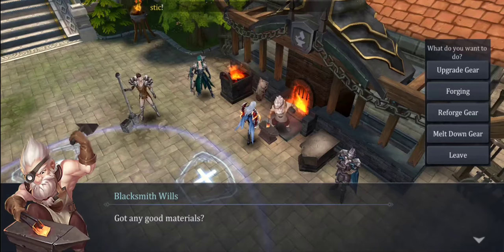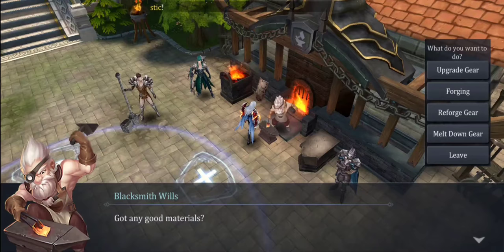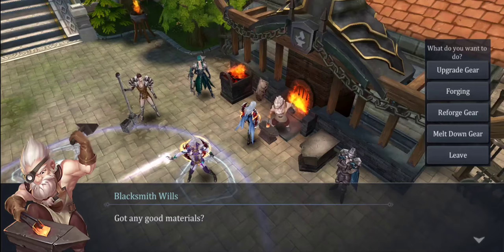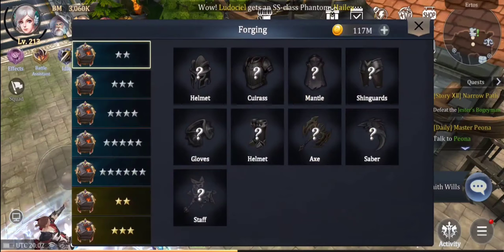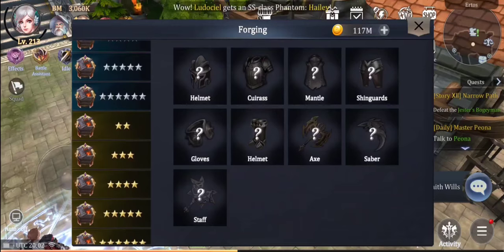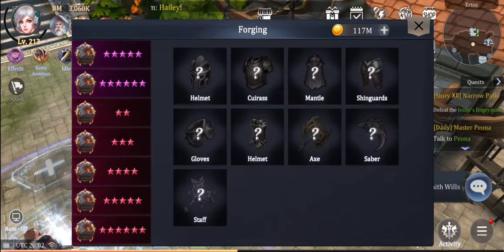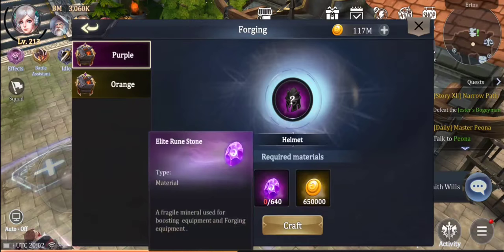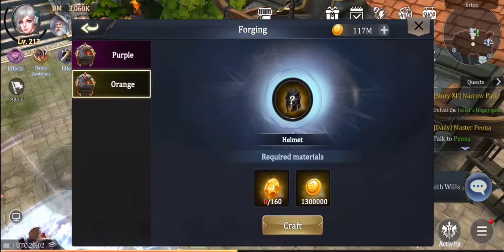Here we're at the blacksmith — it was mainly used for refurging gear to get enchantments. A lot of enchantments are not available on the new gear, so the gear you currently have equipped — if it has high time or energy economy — keep that gear. It's purely for arena's sake because when it's gone, it's gone. In the new forging system, you can craft a six-star piece and choose a specific item type, like a helmet — you don't get to choose the exact set, but you can craft specific items you're missing.